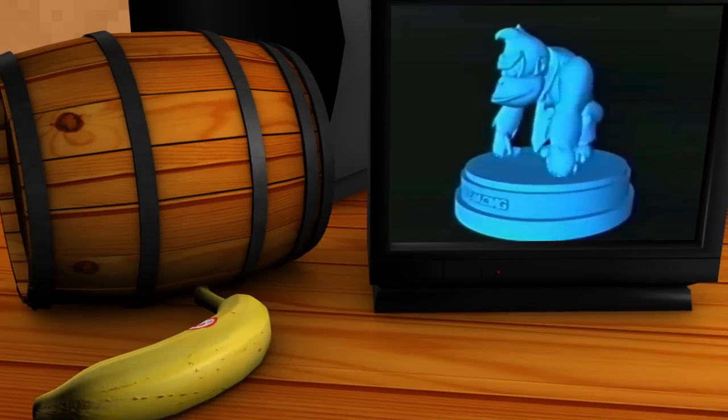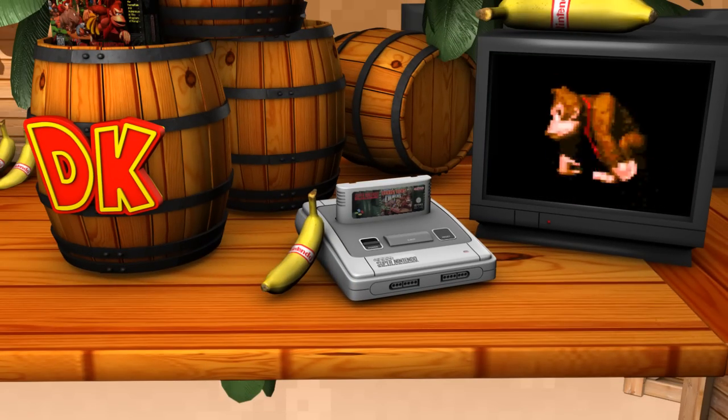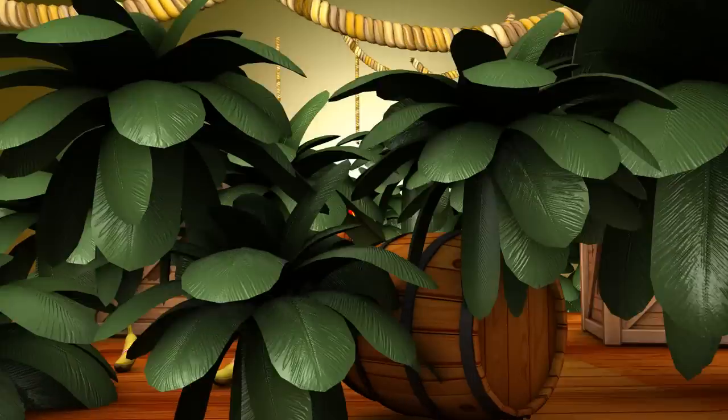The 3D graphics were all rendered on the high-end workstations and were afterwards manually tweaked so they could be used as 2D sprites and tiles that work within the Super Nintendo's color and memory limitations. All the artwork combined demanded a 32-megabit cartridge, which was considered to be massive at the time.